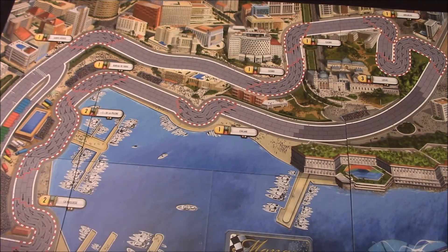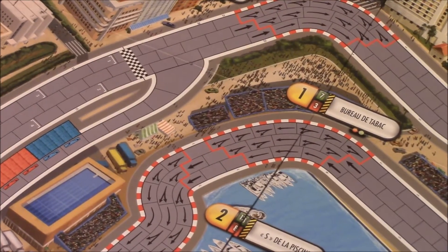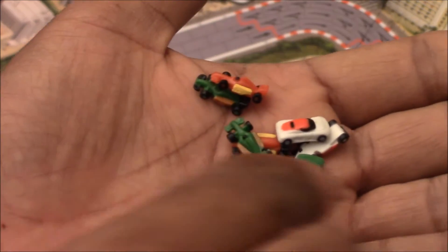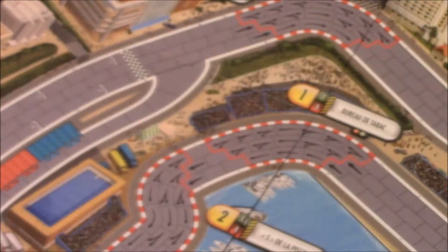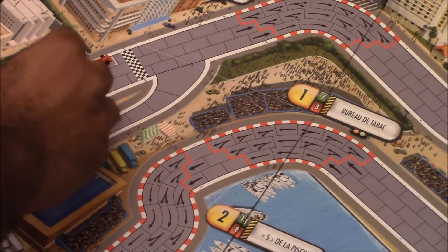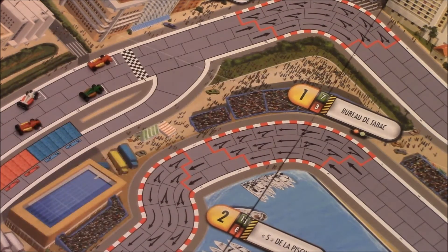Just like any other racing game, players will be lined up at the start of the track. The game comes with a decent amount of cars. Players take a car of their color and place it on the board. Starting player is determined randomly. In the beginning of the regular game, you will roll a d20, and based on what you get, you will have either a poor start or a good start.